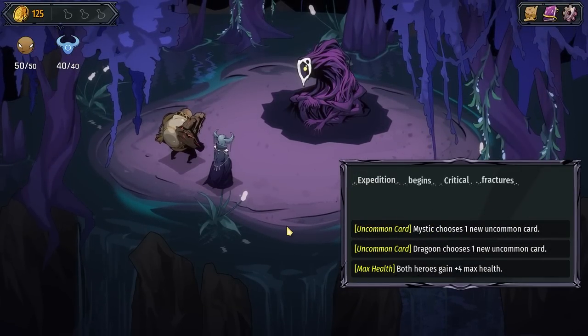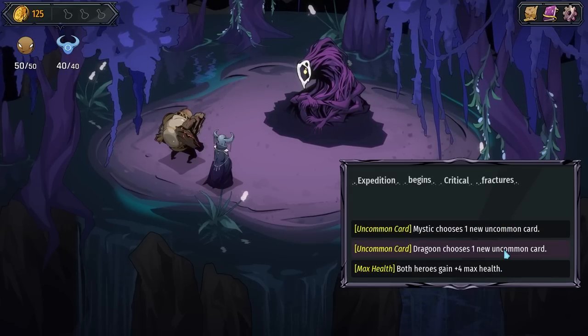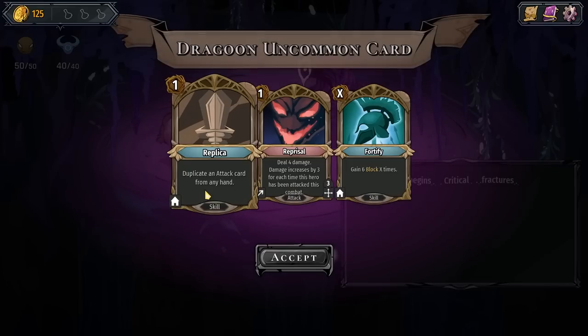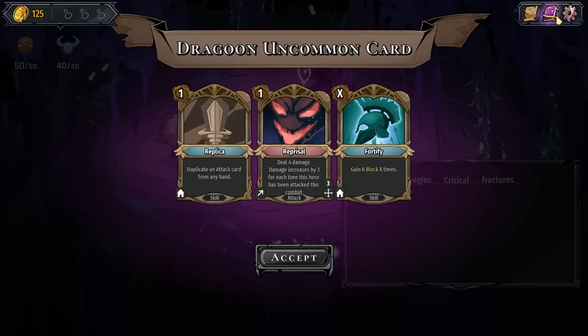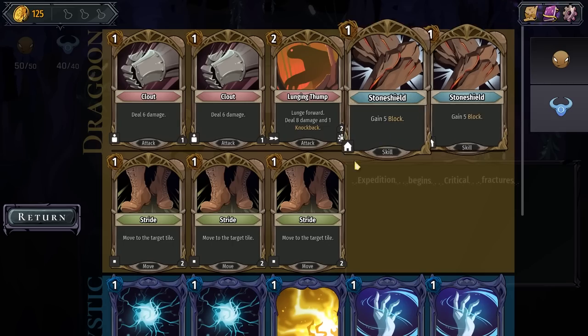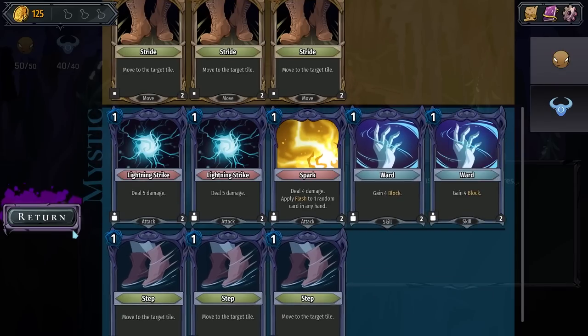Expedition begins: Critical Fractures. Mystic chooses a new uncommon card, Dragoon chooses a new one, or they both get 4 max HP. Duplicate an attack card from any hand. Deal 4 damage — damage increases by 3 for every time this hero has been attacked in this combat. I don't know what we have for cards right now. Gain 5 block. Move to target tile. Lunge forward — deal damage and knockback.